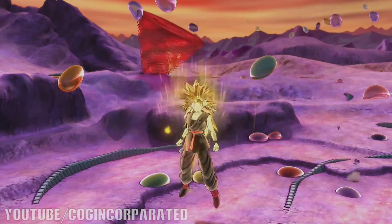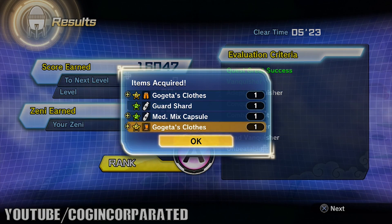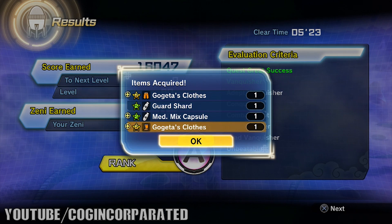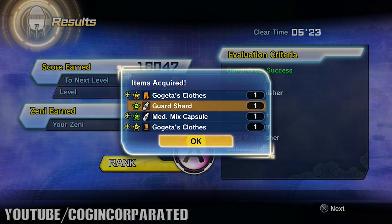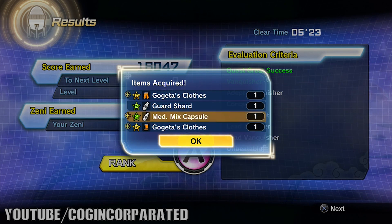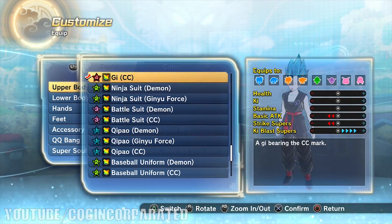We got an A rank and we got two Gogeta's clothes! The first time I tried this I didn't have Gogeta on my team — I did it online with some random person and ended up getting just one item of Gogeta's clothes. Then I played by myself, put Gogeta on my team, put Goku Black on my team, and ended up getting two items just like this. Now I've got the boots, the pants — I already had the gloves, I just need the chest piece.